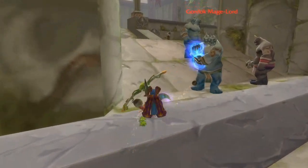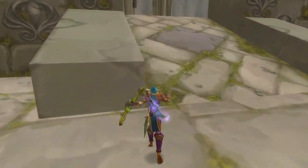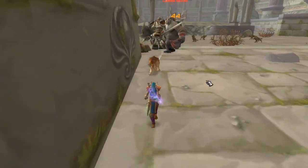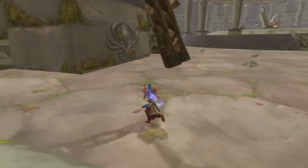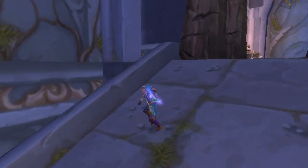Iron grenades are the best — I didn't use these at all early on but they're amazing. Look: boom, I threw an iron grenade and ran past without using my pet or doing anything special. It's only a couple seconds of stun, but that's powerful. You can also use it to stun enemies without aggroing them.